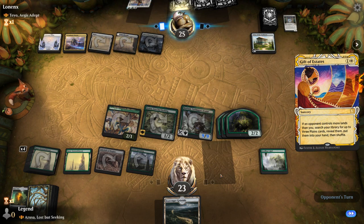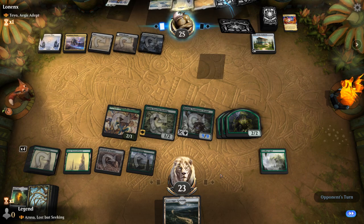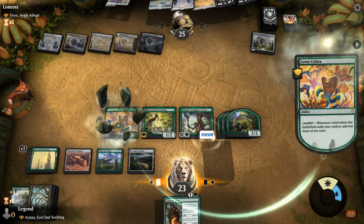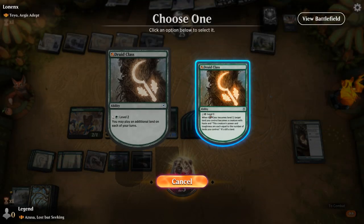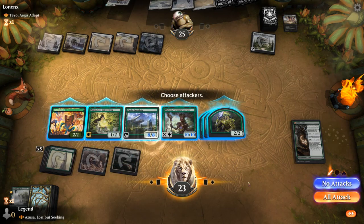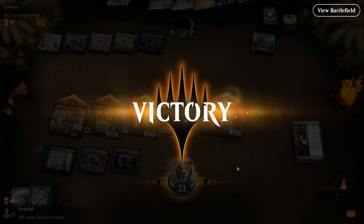Gift of Estates is pretty easy to enable when playing against Azusa — the opponent gets to find three Plains. Heliod's Intervention deals with the Royal, but I activate and level up Druid Class right away, animating one of my lands. Quick and brutal game against Teysa — on to the next one.